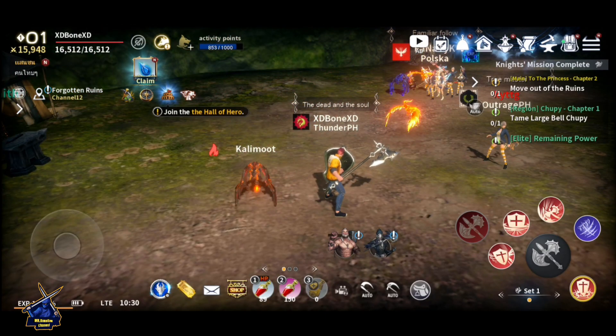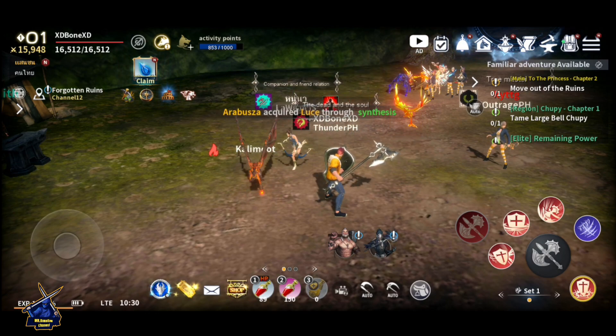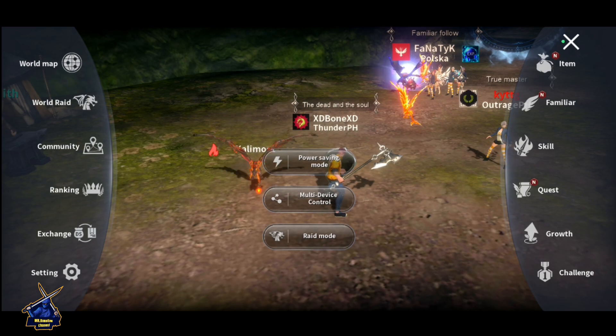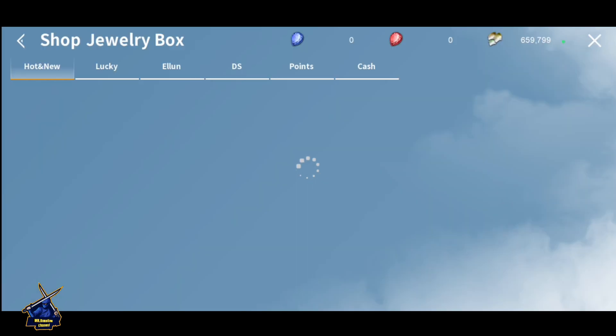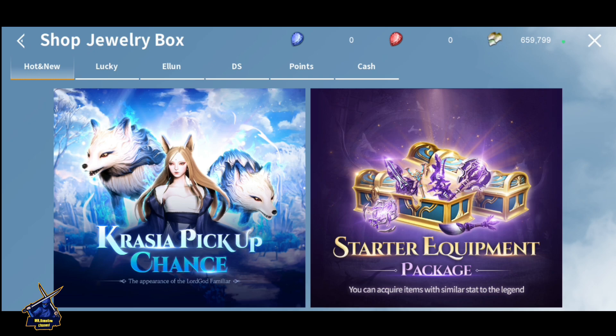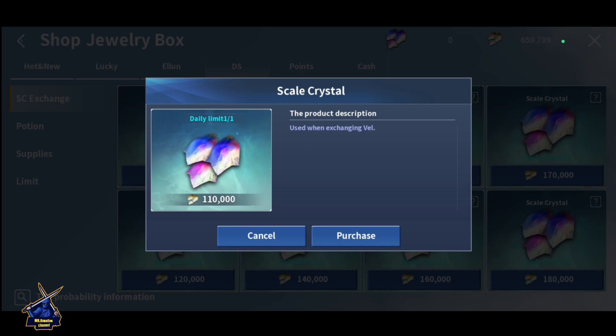After you reach level 50, you unlock Awakening Level 1. Just click on the three-dot icon and go to Exchange, then go into the Shop, click on DS to exchange this item.